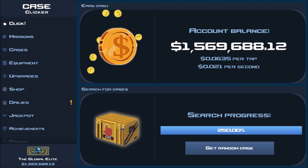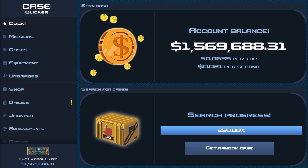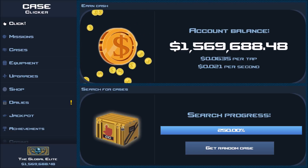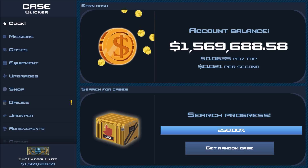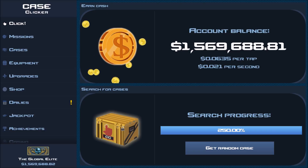If you guys want that BlueStacks video, leave it down in the comments, because that's how you're going to run Case Clicker best through your PC. Hopefully you guys are excited about this — it's coming out in the first half of July. July is 31 days, so maybe the 14th, I don't know, I just made that number up — don't be expecting it on the 14th and badgering Krypton about it. Thank you guys so much for watching, this has been your boy Tucker. Peace!